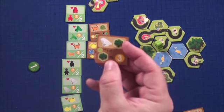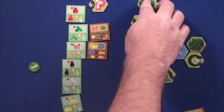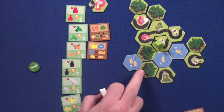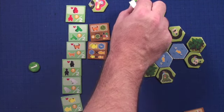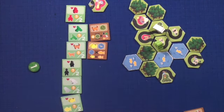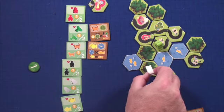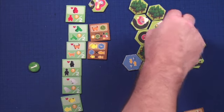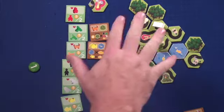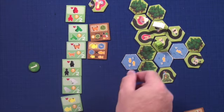The next one is the bird — you can see the three-point value on him, and it's probably the most complicated one. When you get the bird you place him out and then you can move him up to seven areas. So you count the one you're on, then one, two, three, four, five, six, seven. He touched four forests which gives three points each — twelve points total. Whereas if he'd moved a different direction and only reached three forests, that would be nine points.